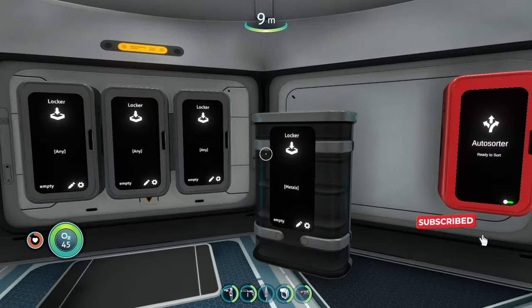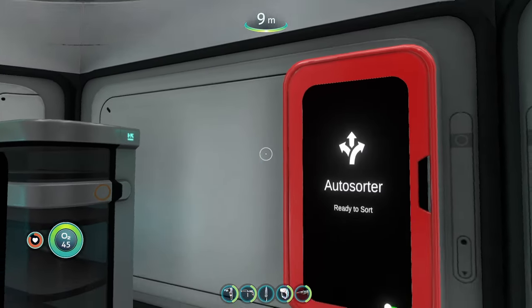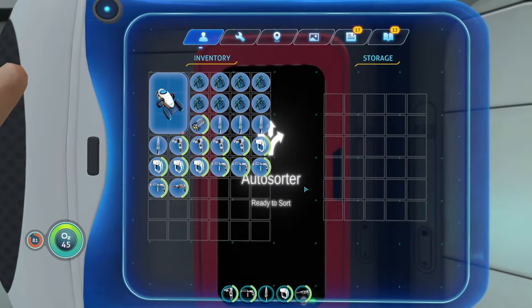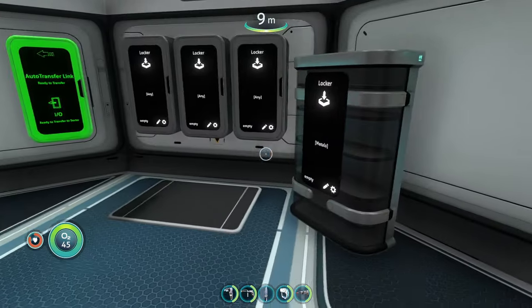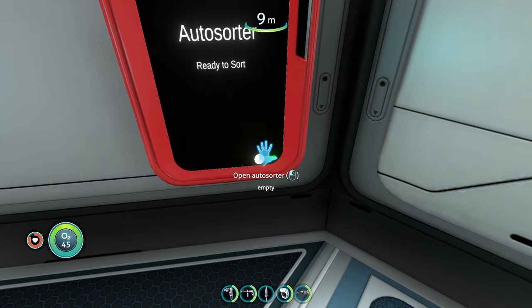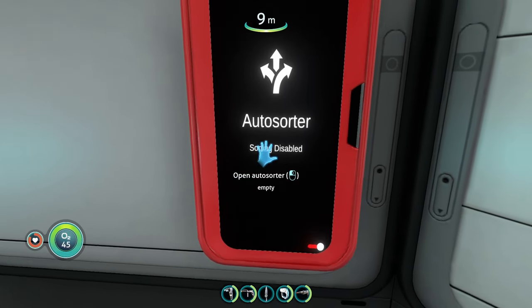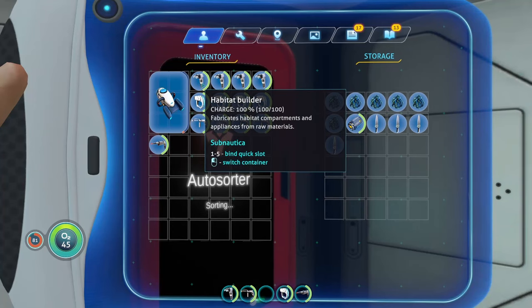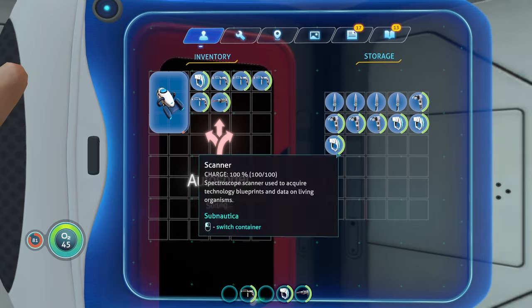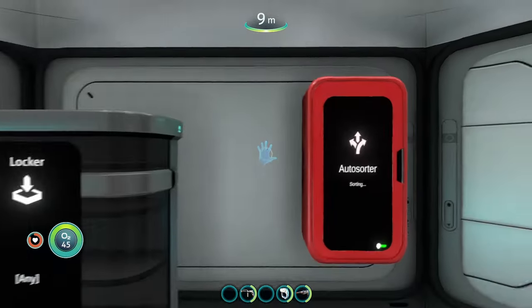It's going to automatically sort all those resources throughout the different lockers that you have built. So if we have an auto sort distributor — as we have one right here, it says 'ready to sort' — if we just put some stuff in there, it's going to automatically sort. You can also disable this by toggling the little switch on the bottom right. I'm just going to put in some titanium, some survival knives, habitat builders, and the locker is automatically distributing the different items throughout these lockers.